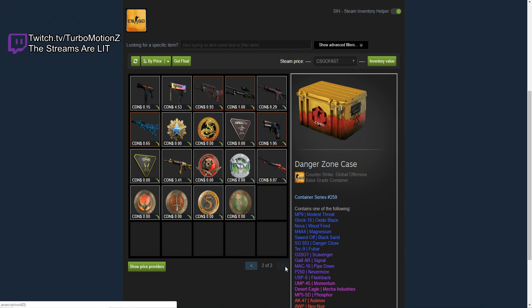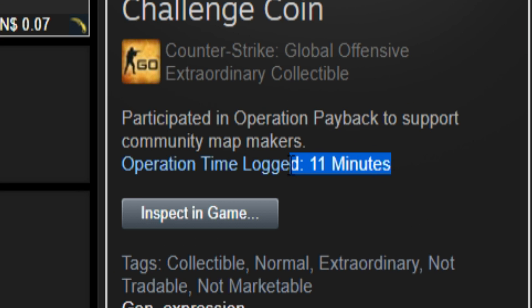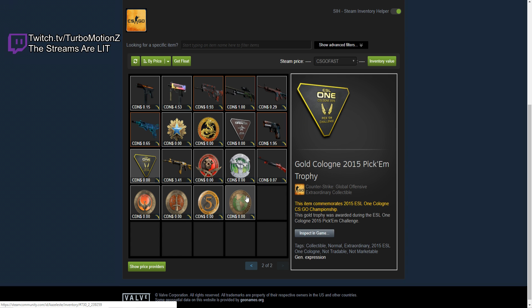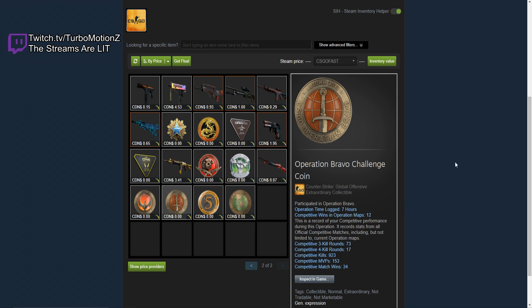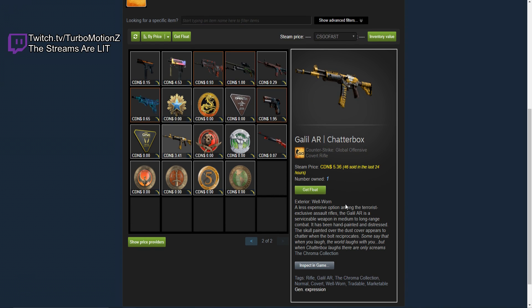Let's just go to the second page first to get all the junk and all the medals out of the way. Look at all these beautiful medals he has. He has the Operation Payback Challenge Coin. Operation Time Log: 11 minutes. You can tell he put a lot of time into Operation Payback — 11 entire minutes. He put seven hours in during Operation Bravo. Anyways, we don't care about those. We're here to check out his skins, not his medals.